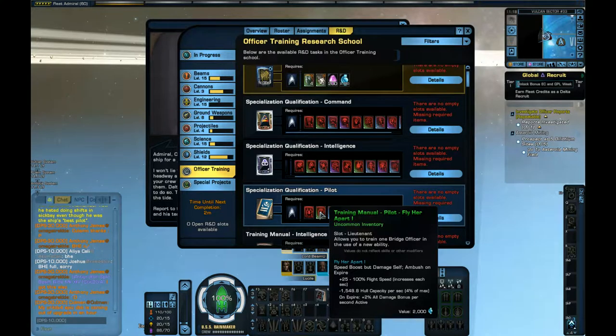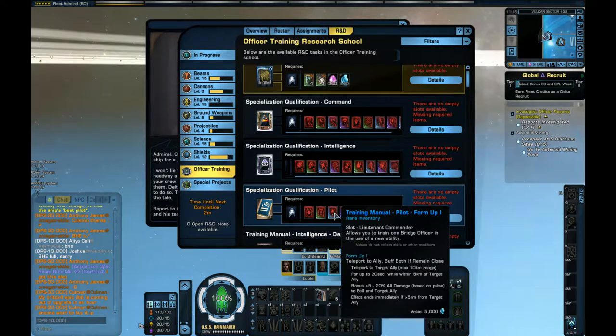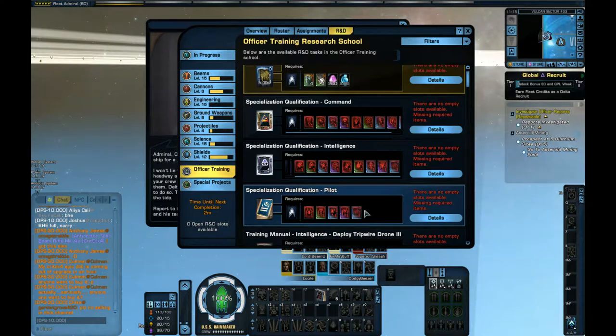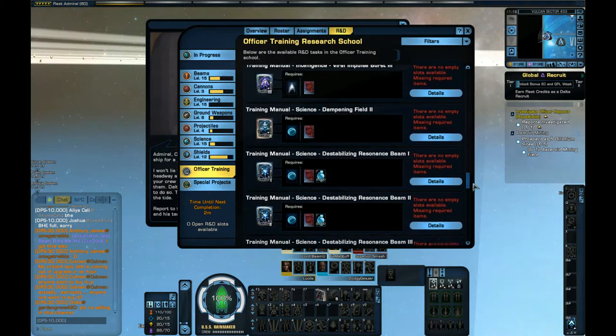Fly Her Apart gives you a big speed boost but you damage yourself, and it gives you a damage bonus. Form Up gives you a teleport, which is quite cool. Reroute Reserves to Weapons sets weapon power drain to zero and gives 40% fire cycle hasten, but it drains from engines. That sounds alright — gives you a lot of weapon power.